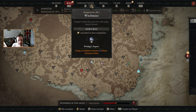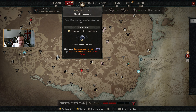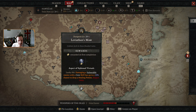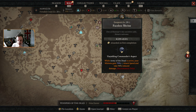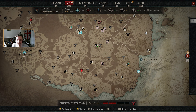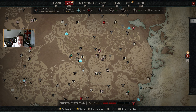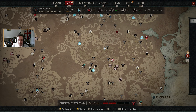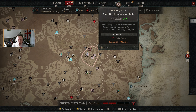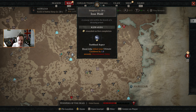Those are Necromancer and Druid options. Using a cooldown resource for 15 mana — that's an interesting one. Further up here there's Brawler's Aspect, Call of the Ancients. Is there another Grim Favor dungeon in this area? I don't think there is.